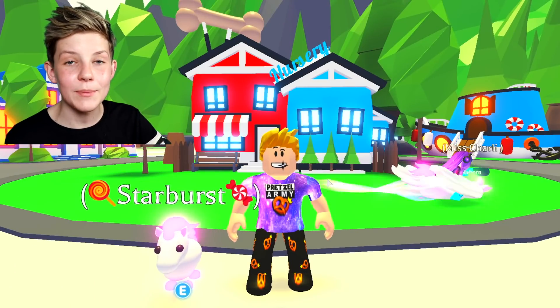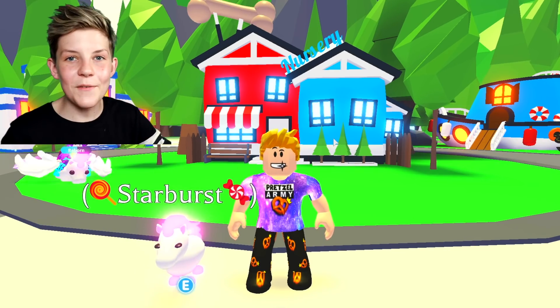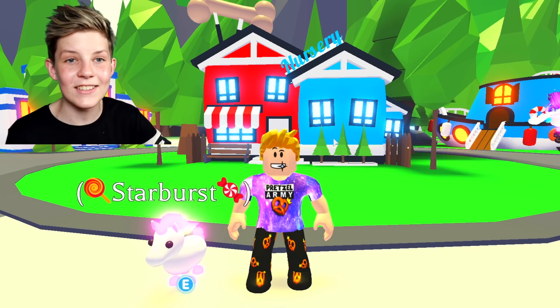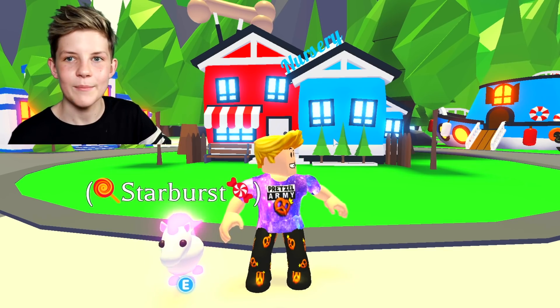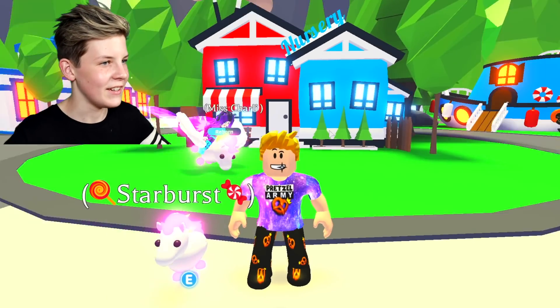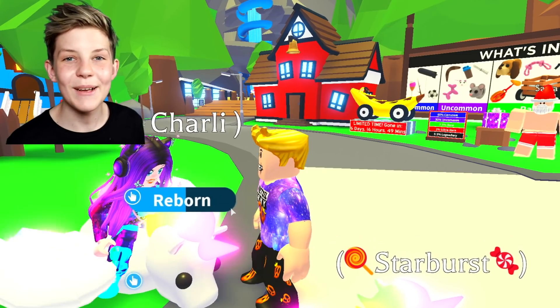For this first one, you're going to be able to get a free lemonade stand, which means free money and free lemonade. So for this one, you're going to need a second account, or a sibling, or a friend — like I've got here. My sister, who is flying around the nursery. Guys, this is my sister, Miss Charlie.